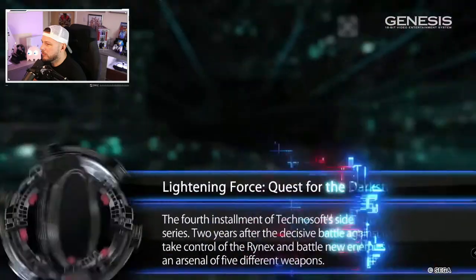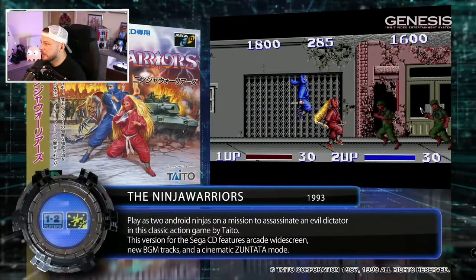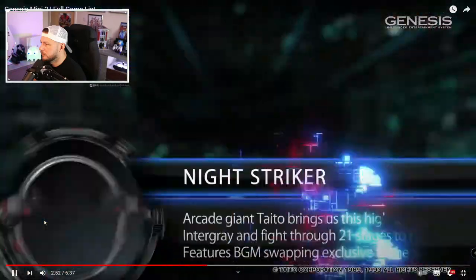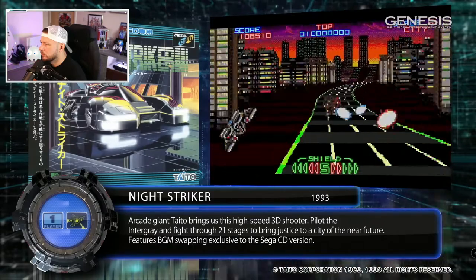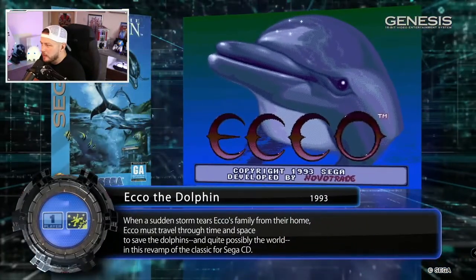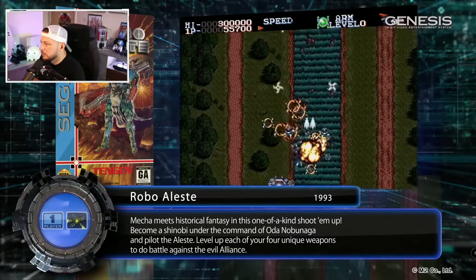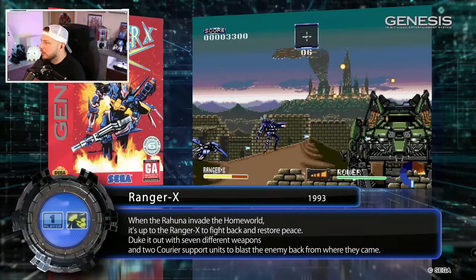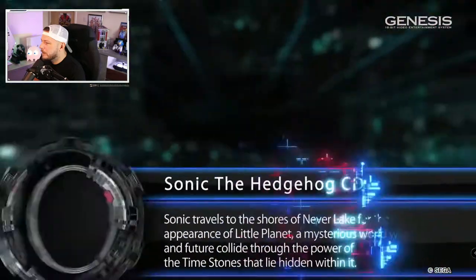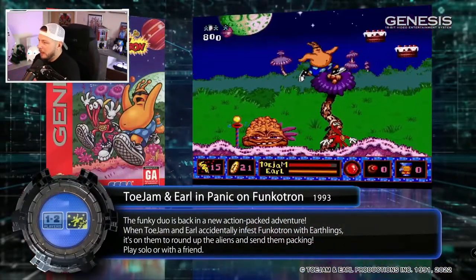So these are obviously Sega CD titles. Ninja Warriors. That looks a mess. Final Fight CD — I think that was pretty arcade perfect. Ecco the Dolphin — that was on the original. I don't know what that is but the soundtrack sounds great. Sonic the Hedgehog Sega CD — never played this one, interesting to have a go on that. Toe Jam and Earl: Panic on Funkatron.